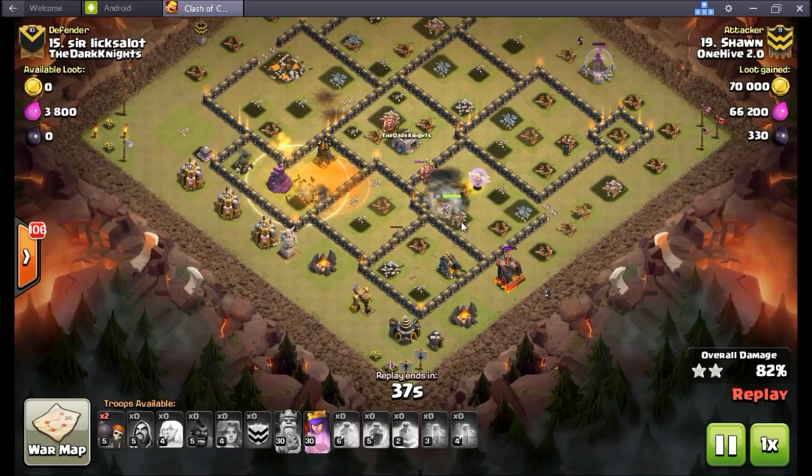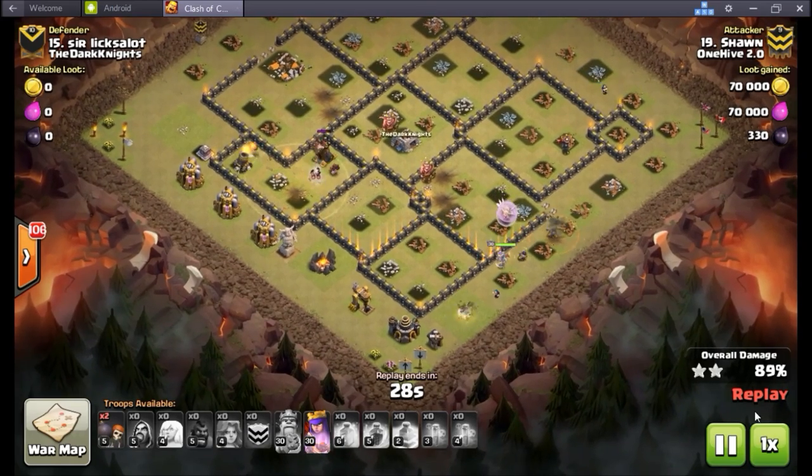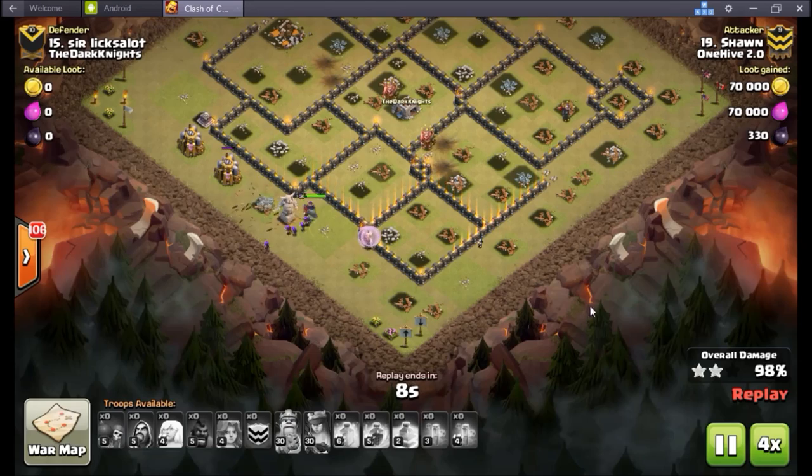Queen's just got to finish off that defensive king — she's going to jump in and help mop things up. That archer tower isn't in range, oh my god. Finally she does turn around, but for a few seconds she was standing there whacking on that wall as soon as the defensive king went down instead of turning on that archer tower. So lame. Three stars in the bag for Sean — nice job. I think Sean had a six pack too.